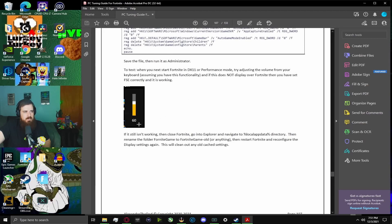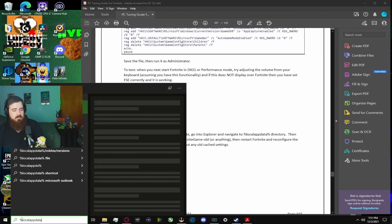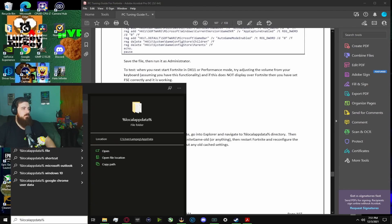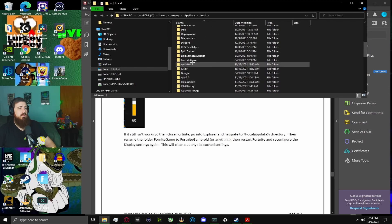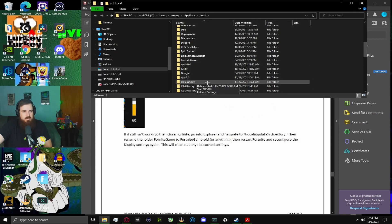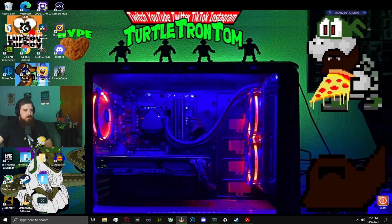Right-click the .bat file and run it as administrator — it will run scripts to apply the registry changes. Reset your game after that, then test it: hit the volume button while in-game and see if the popup appears. If it still isn't working, close Fortnite, navigate to %localappdata%, and rename the FortniteGame folder to FortniteGame-old. Restart Fortnite and reconfigure your display settings — this clears your cache settings.